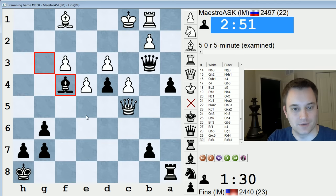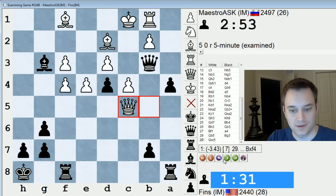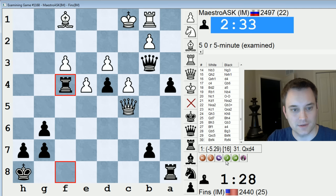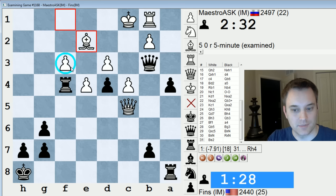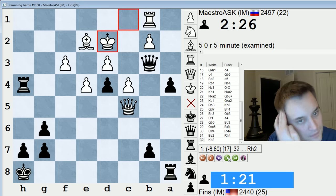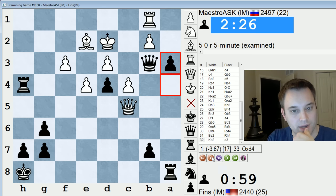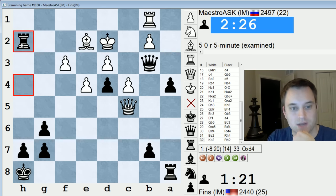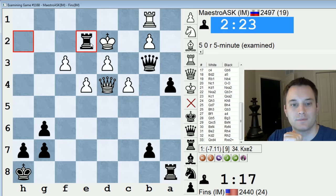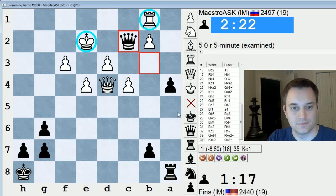Rook takes f4 is good — they can't take because of checkmate: a nice crisscross checkmate right here. I took with the bishop instead. Take, take. Bishop e2 defending the pawn. Rook h4, that's what I played. King d2. Rook h2. I played a3. Rook h2 — why is that so strong? If queen takes d4... oh, just this tactic: take, take, queen c2 check — a nice fork.